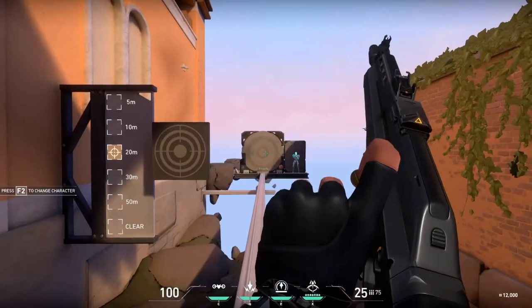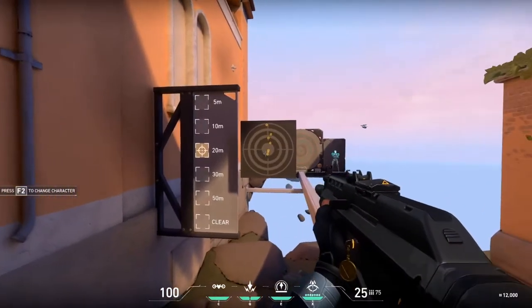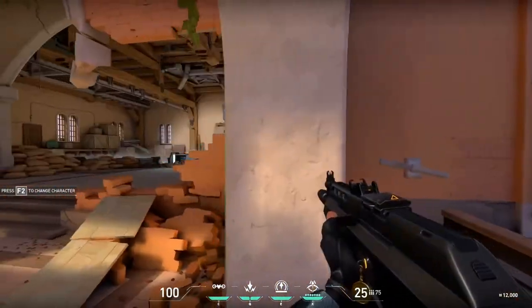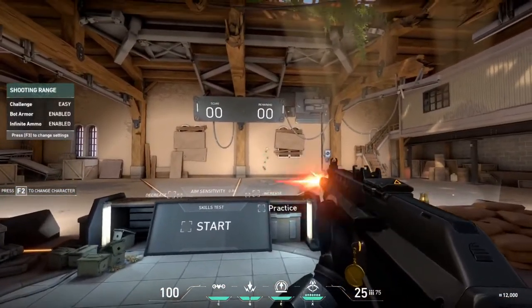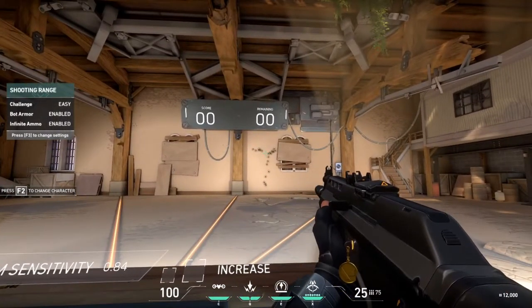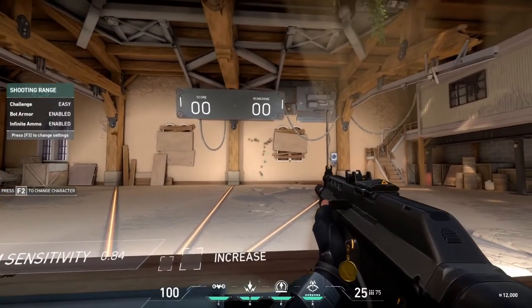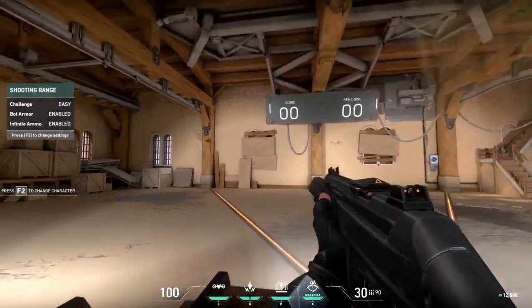If you throw on an assault rifle and spray, it has a pattern — it'll shoot some shots and then go up. If you shoot at a wall farther away you can see the full pattern. It's pretty standard, like CS:GO: it starts low, comes up, and hooks to the left. Every gun will go up and then go to the left.